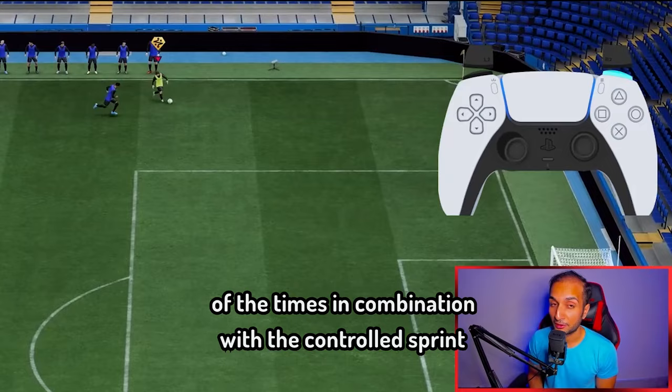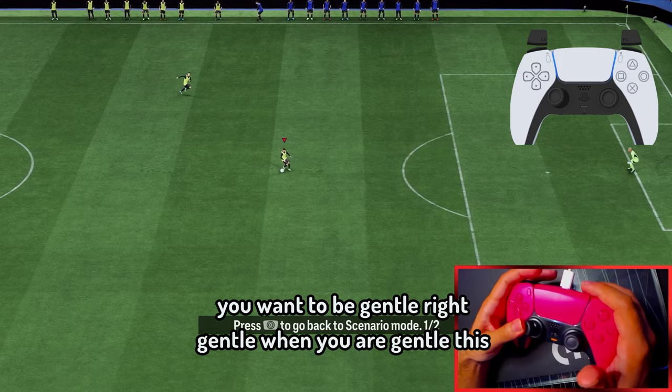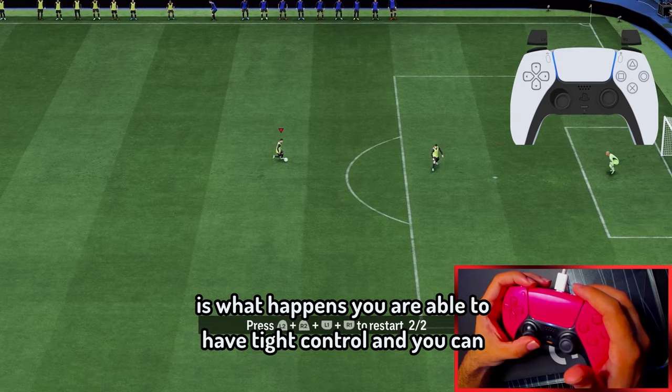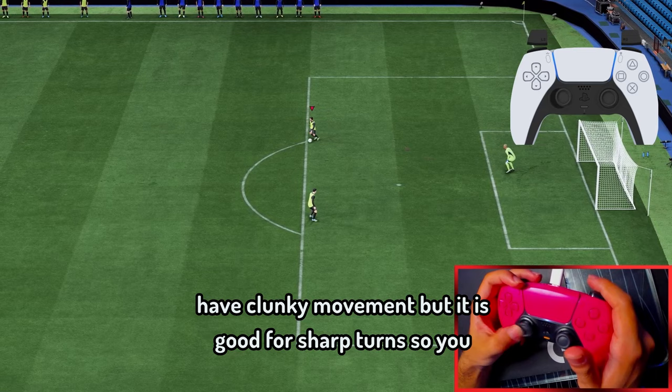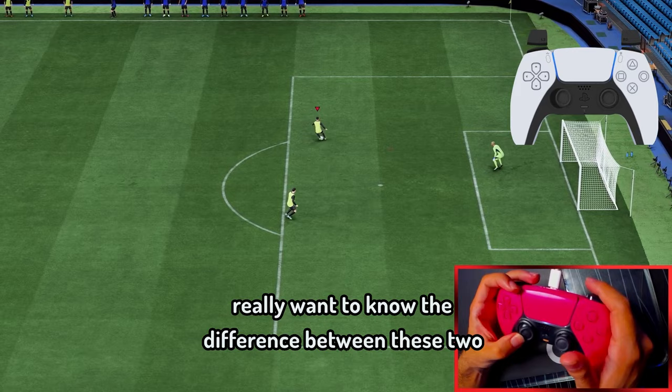This dribbling trick is what you are going to use 90% of the time, in combination with the controlled sprint dribble. You want to be gentle — when you are gentle, you are able to have tight control and you can do these movements in tight spaces. When you are smashing, you have clunky movement, but it is good for sharp turns. So you really want to know the difference between these two techniques.